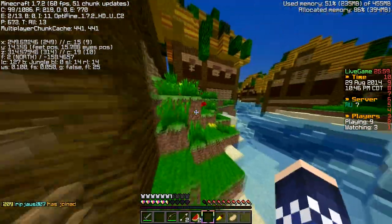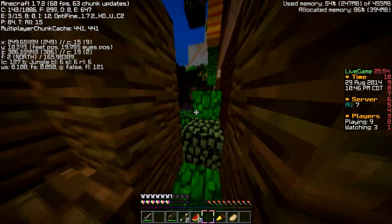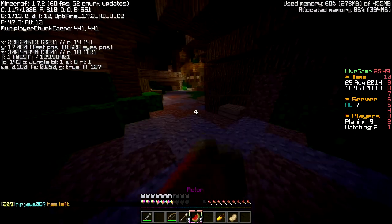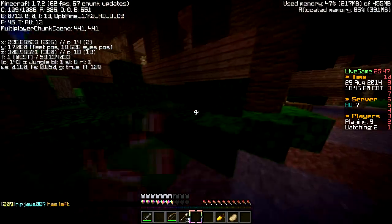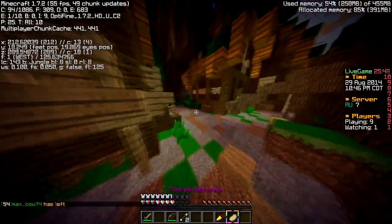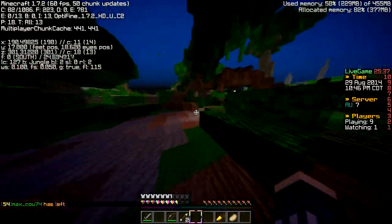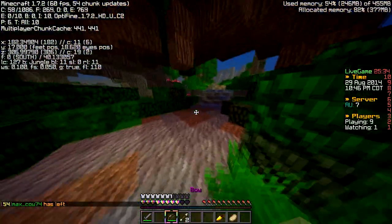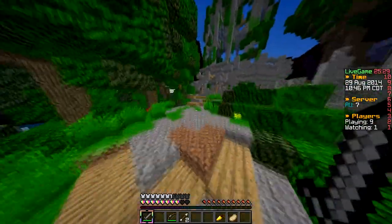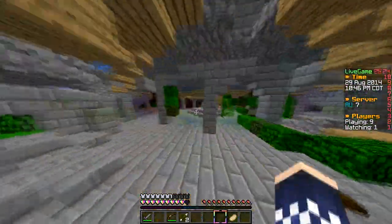In a later version of the disguise plugin they fixed the problem where you can type commands and do Tab to find out the person's name. I don't think that's been implemented into MCSG yet, but apparently they have done it in a new version. Not sure when they're adding it, but they said they fixed everything about the disguise plugin. Then I brought up the issue of when you join a game - even if you're slash D in the hub and join a game, it still says your username has joined with your face, and then it will disguise you.